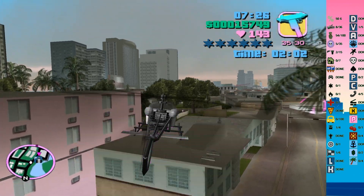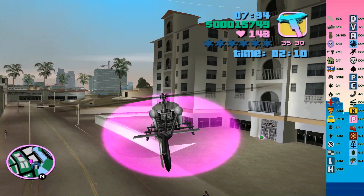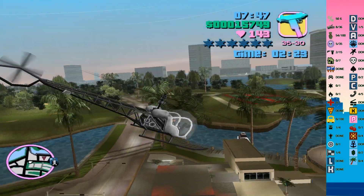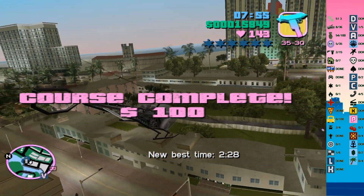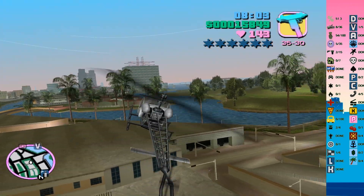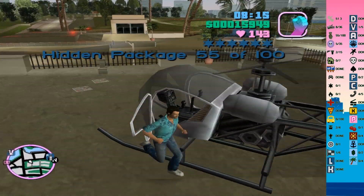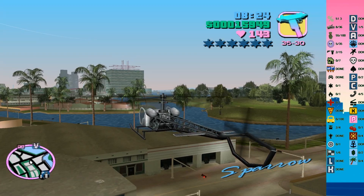I need to look into the Sunshine thingamajigger, mostly what the cars actually look like, because I don't really know. Without a visual I can't really do much. There is the hidden package, by the way — you guys can see it.